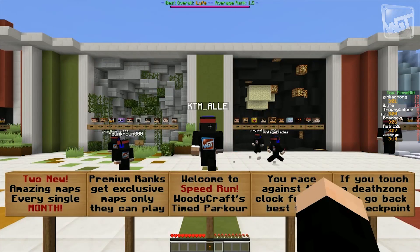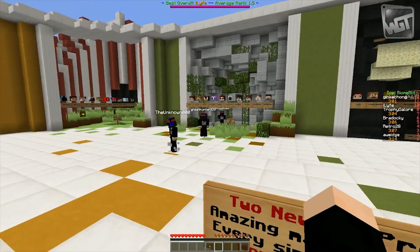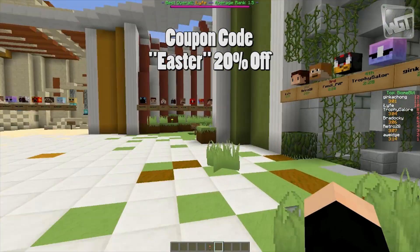Alright, a couple things I want to tell you. One, we're doing an open house on Speedrun, which I'm about to explain, and two, we're doing a sale on WoodyCraft.net — the coupon code is EASTER. I did it with a capital E, but I'm not sure if it's case sensitive.